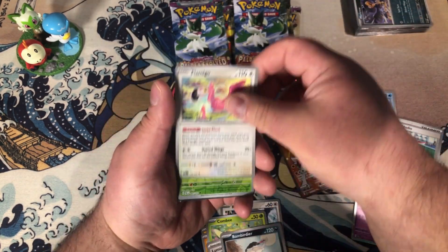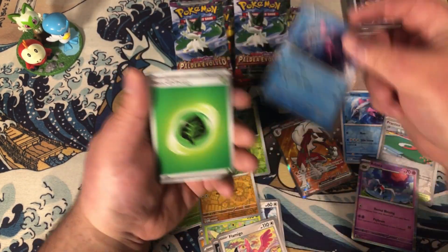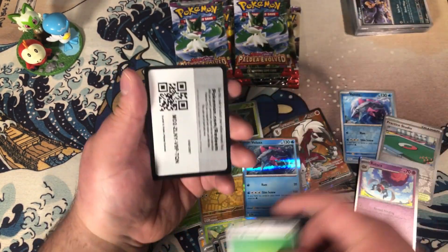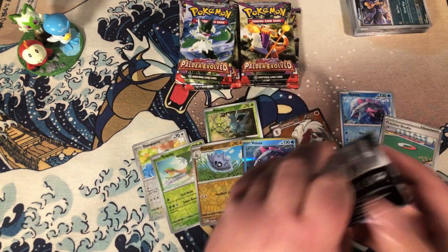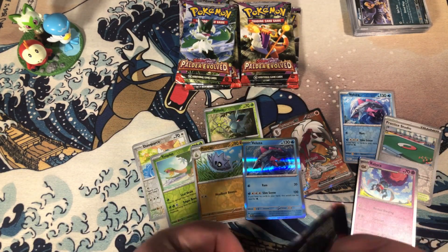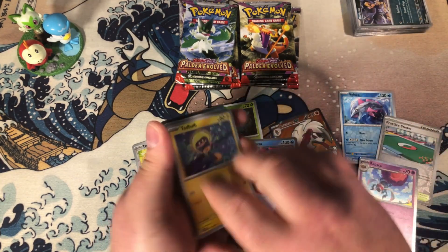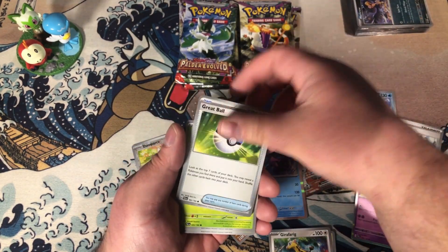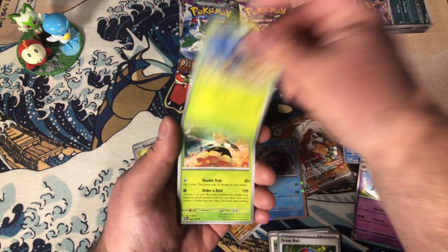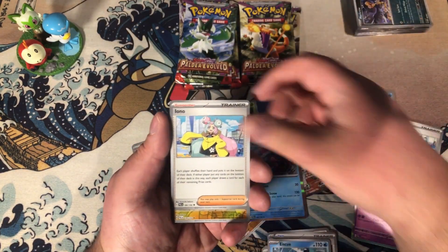Bombirdier, Bombirdier, Flamigo, Cupititan, Palooza — we just got the reverse. Giraffarig — not a Farigiraf, it's a Giraffarig, pull it backwards — Vespiquen, Esqueawk, Iono.